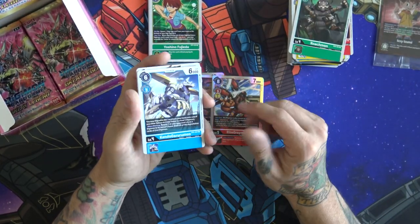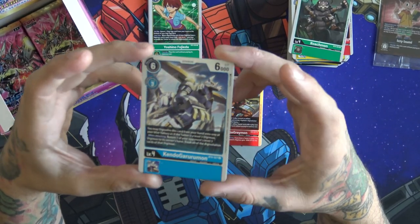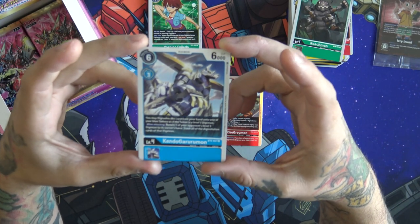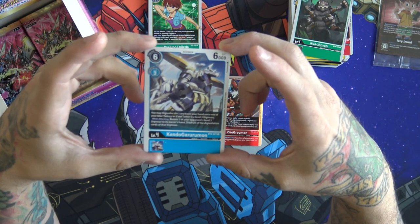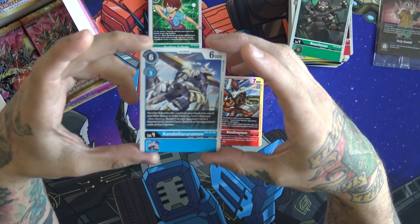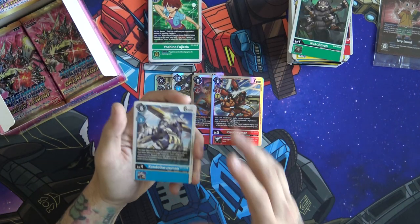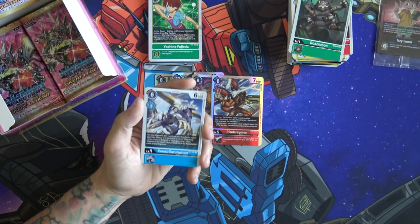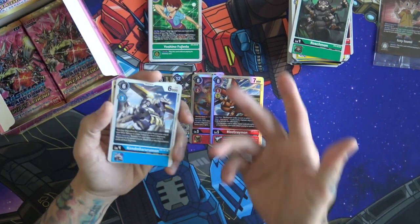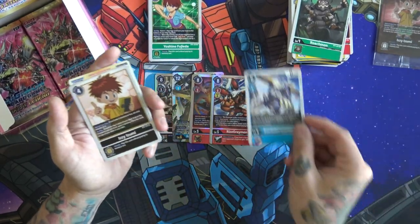All right, so this one being able to Digivolve on top of tamers — but this is another one I've been trying to get for my Ancient Gururumon deck. It says when Digivolving from your hand on one of your blue tamers as if it is a level three Digimon; when attacking, return one of your opponent's level three or lower Digimon to their hand. Really nice to get in those Rookie Rushes — even if your opponent is just flooding on threes — so I'm actually going to put that one aside, that's for me.